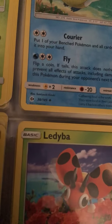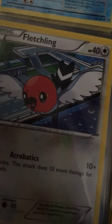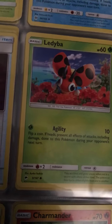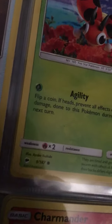Fly: flip a coin — if tails this attack does nothing; if heads, prevent all effects of attacks including damage done to this Pokemon during your opponent's next turn. Fletchling has Acrobatics for 10 damage — flip two coins, this attack does 10 more damage for each heads. Then we have a Pokemon with Tormenting Spray: choose a random card from your opponent's hand, they reveal it — if it's a supporter card, discard it. Zubat has Agility for 10 damage — flip a coin, if heads prevent all effects of attacks including damage done to this Pokemon during your opponent's next turn.